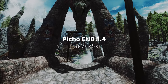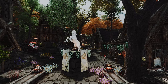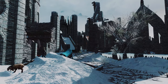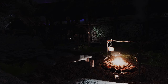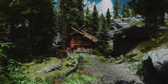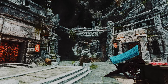Next up is Picho ENB. This is a popular ENB preset that many people love. It was updated to version 8.4 for Cathedral Weather on February 4th this year, and to version 8.5 for Nat Weather on February 6th. I recently rebuilt my Skyrim and started using this ENB. I really liked the colors, so I decided to use it and share the update news with you. As you can see in the video, I was able to create a pretty good color scheme when using Rashad together. Picho has very clear and beautiful colors among the ENBs. If you like this kind of color scheme, please give it a try.